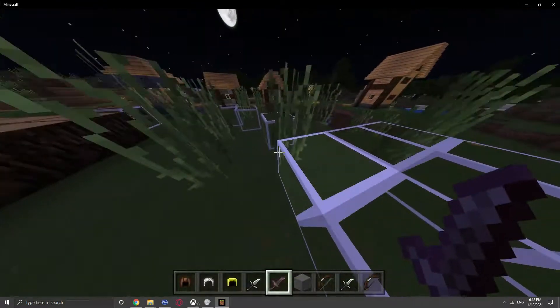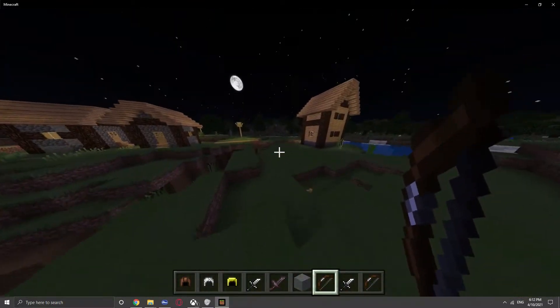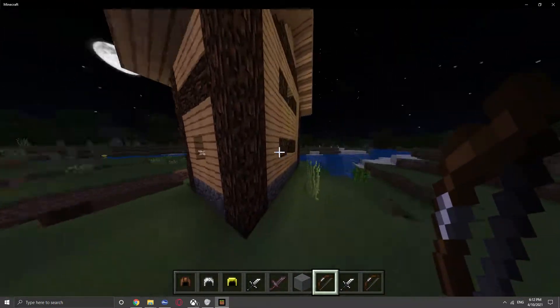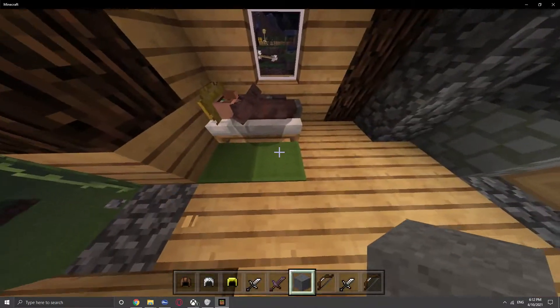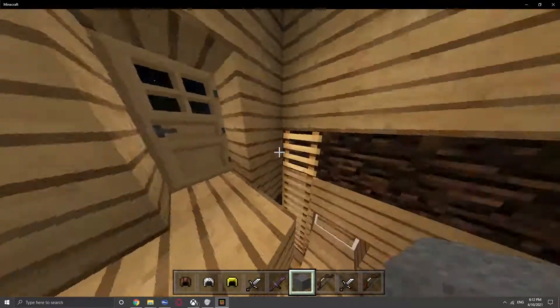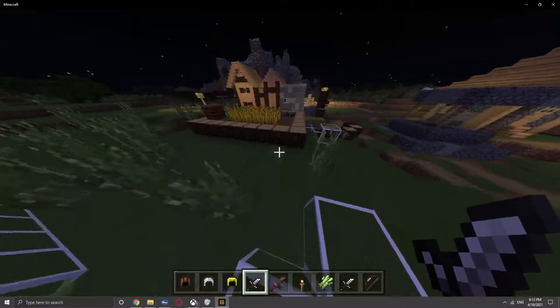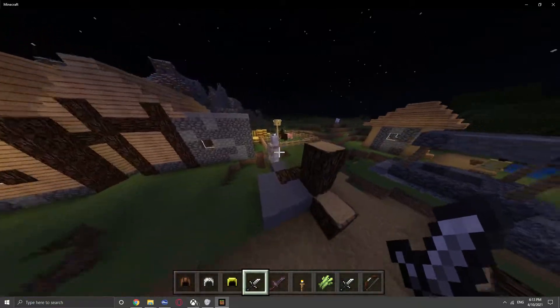There's just so much changed that I couldn't go through it all in this video. Here's a house that shows some of the core stuff — you've got glass changed, wool, the bed a little bit, ladders, and torches.